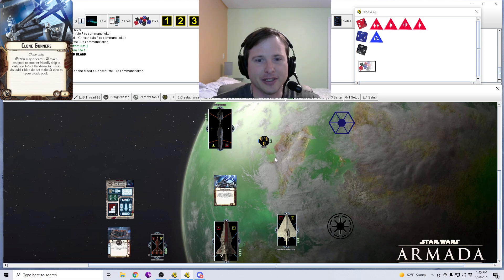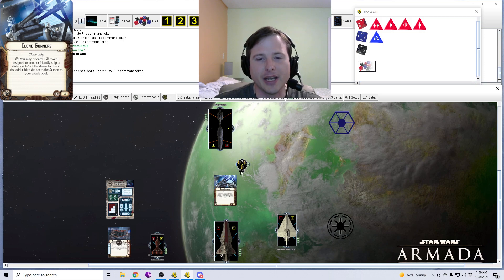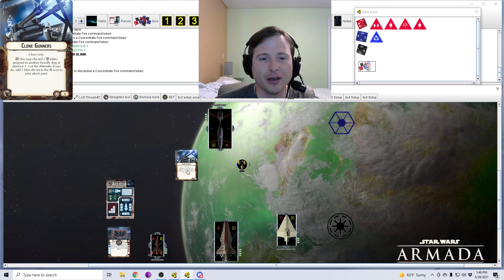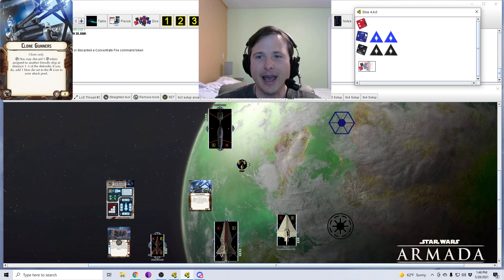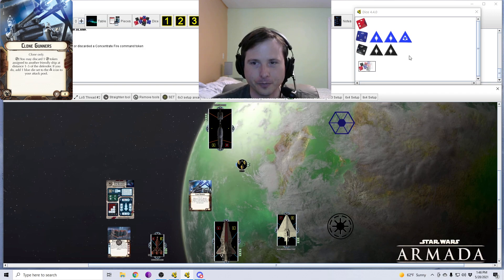Clone Gunners also works when you're targeting enemy squadrons. If you've got an enemy squadron you're flacking, and again it's at distance one to five, all you need is another friendly ship at distance one to five of the defender. For Venators with Linked Turbo Laser Towers they've got double blue, so if you're attacking that squadron you chuck double blue at it. Let's say we had a double hit and no accuracy — you can add LTT, add double black. If it was a scatter ace and all that damage went to waste, you can use Clone Gunners, discard that Concentrate Fire token off the Acclimator, add a blue die set to accuracy, and lock that scatter or another token on the defending squadron.